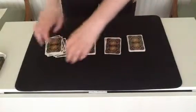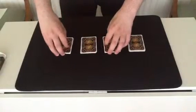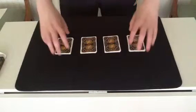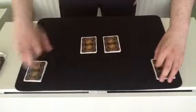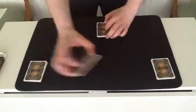Now, I'll tighten them up. At this point, I ask the spectator to pick two piles. Let's say they picked these two piles — we'll get rid of those. And if they pick one of these, they select this one, so we'll get rid of this one.